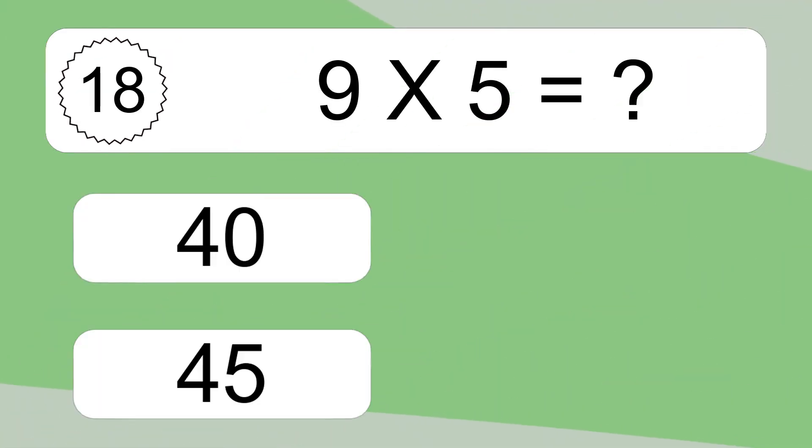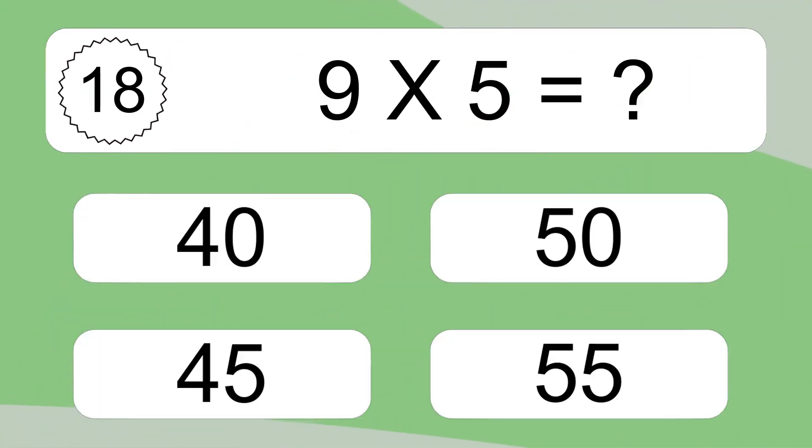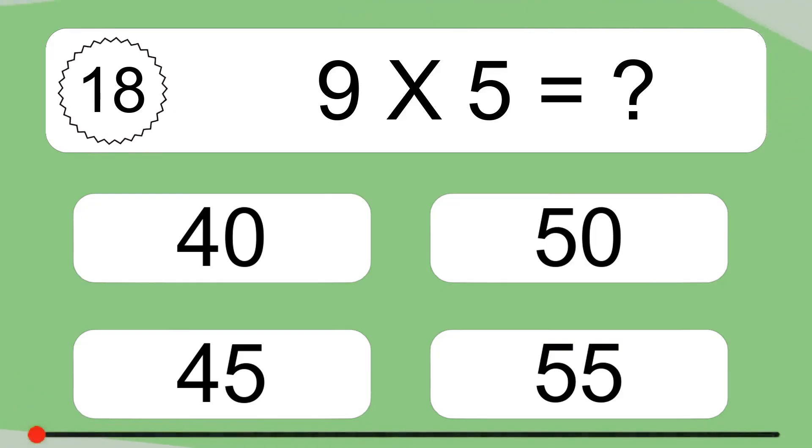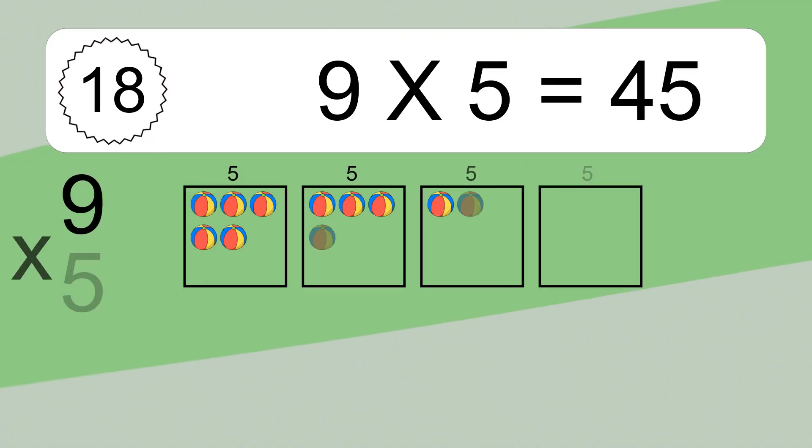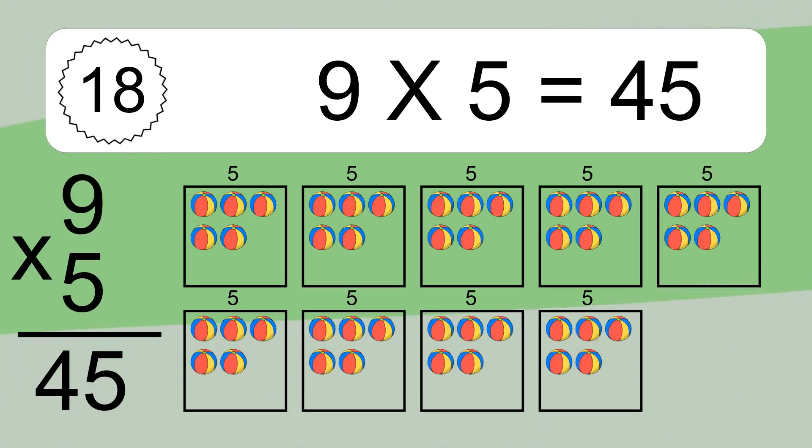9 times 5 equals what? 9 times 5 equals 45. We have 9 boxes and each box has 5 colorful balls inside. If you count all the balls in all the boxes together, you will have 9 times 5 balls. This equals 45 balls.